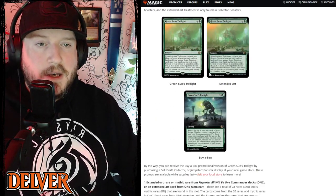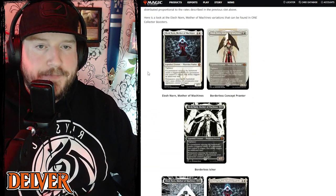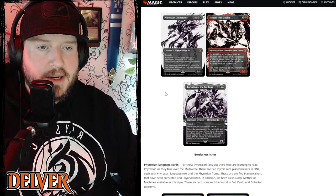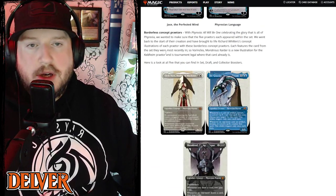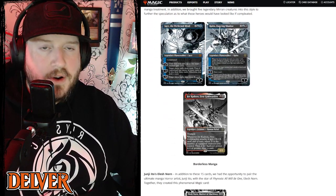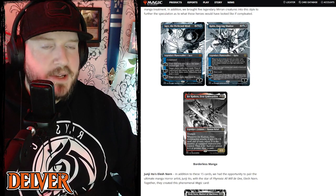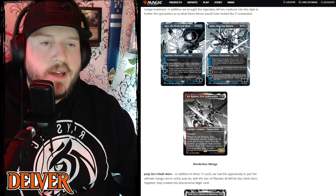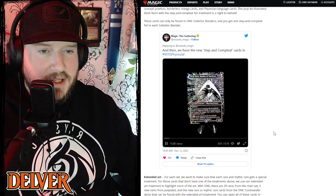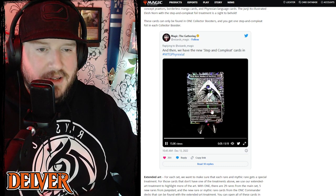There's a breakdown of what the boosters will contain, a quick look at the extended art and buy-a-box promo — which is Green Sun's Twilight. In collector's boosters you have chances to get extra special art styles: Ichor and Borderless Ichor cards, Phyrexian language cards, Borderless Concept Praetors with fun concept art, and Borderless Manga cards featuring the main characters and planeswalkers in a manga style. Even the non-completed planeswalkers have a completed 'what if' form.